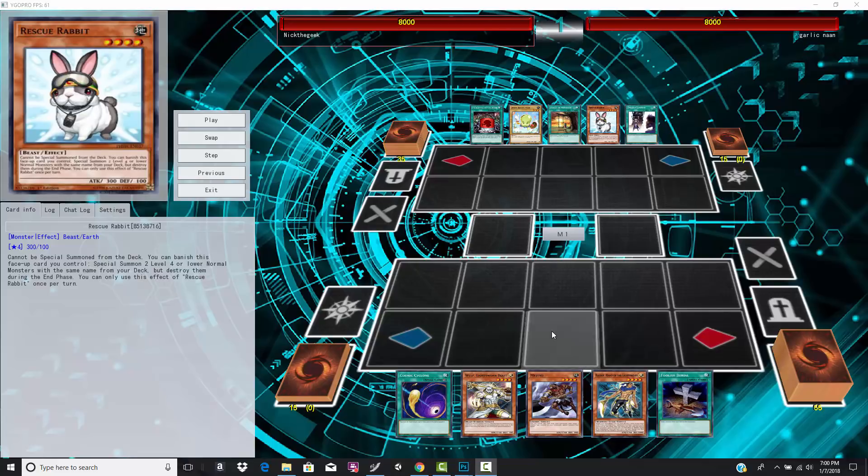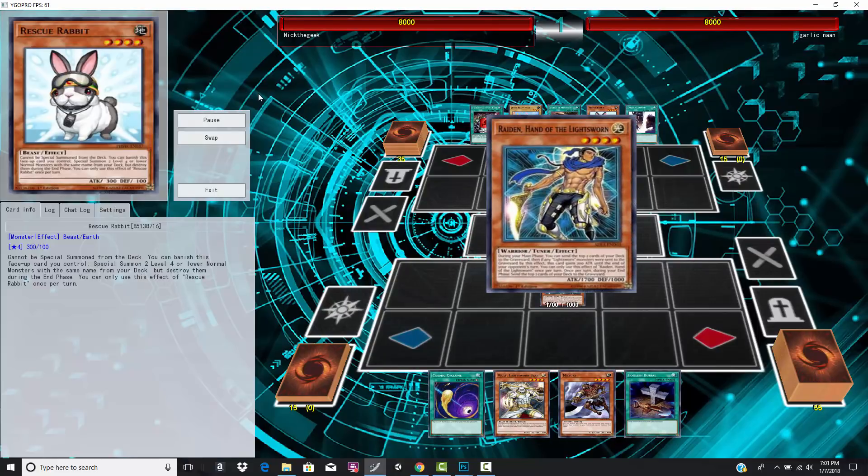His opening hand is not terrible, but it's not really that defensive. He doesn't really have that many plays — probably just summon Raiden, mill a couple of cards, maybe mill some more during the end phase. He can Foolish Burial possibly for like a Glow Up Bulb if he wants to put a Link Karibooh on field. That's probably what I would do to have some type of defense. And then he has the Cosmic Cyclone — in meta terms of Yu-Gi-Oh!, if your opponent throws out a field spell, because everybody runs field spells or a Pendulum Scale, you probably go ahead and blast that with the Cyclone. So it feels pretty good. Let's see exactly what's going to happen.